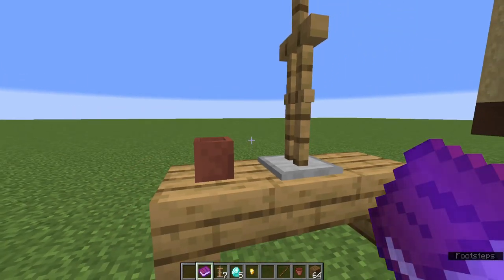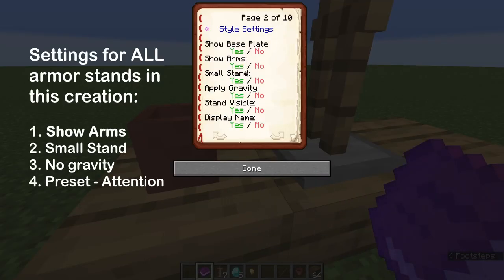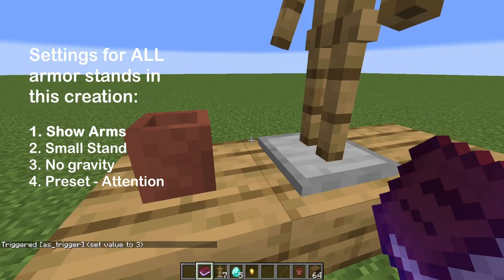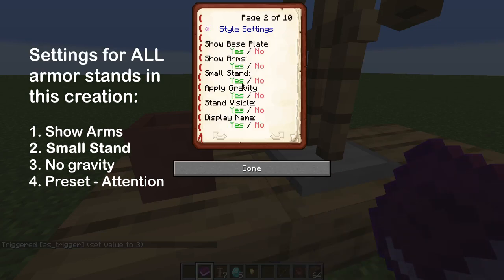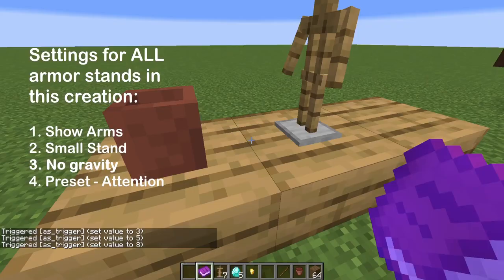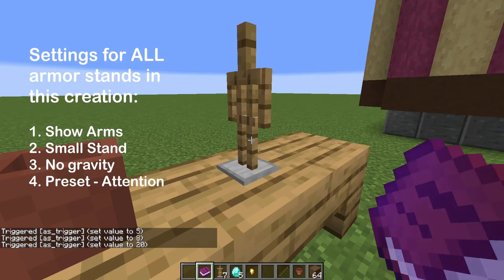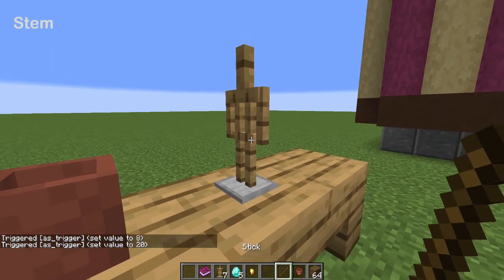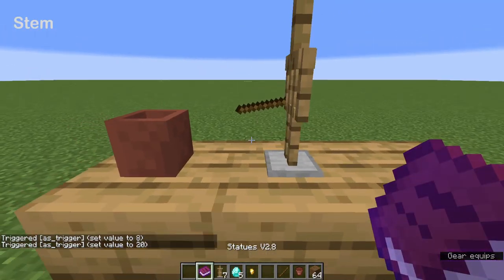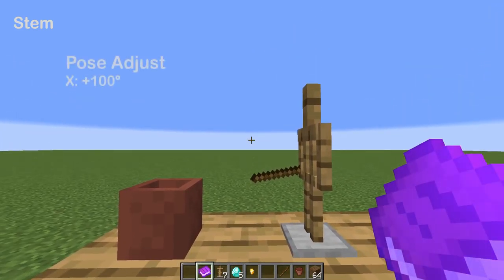Do these four presets for all of the armor stands in this creation. One: make sure it shows its arms. Two: make sure it's a small stand. Three: make sure there's no gravity. And four: make sure the preset is set to attention. Now give this armor stand a stick.